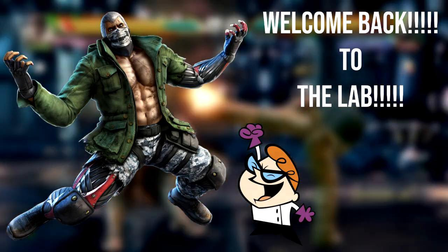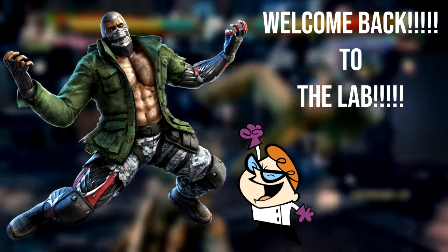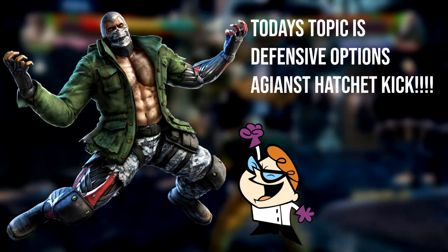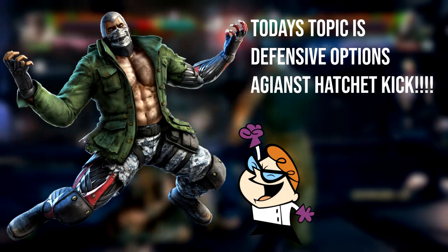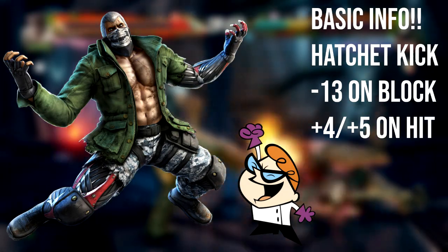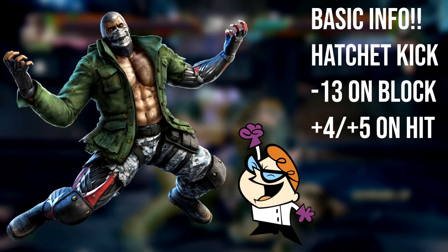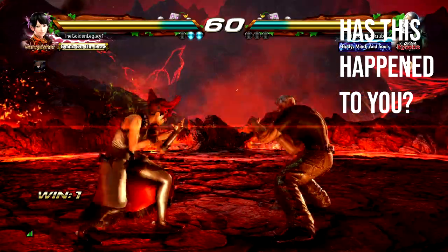Here's another episode of The Lab, brought to you by the Chill Scrub. Today we're here to talk about Brian's annoying hatchet kick — how this has ruined the lives of many people playing the game. The move is really annoying and most people panic when they get hit by it and don't know what to do. We're here to cover that today, starting with some basic sidestepping and knowing the properties of the move: minus 13 on block, plus four or plus five, and won't hit depending on where you're at.